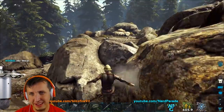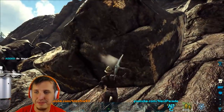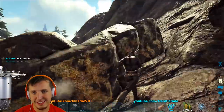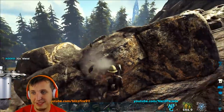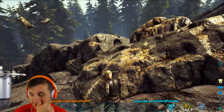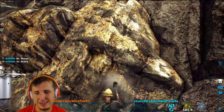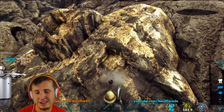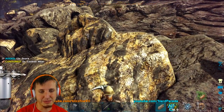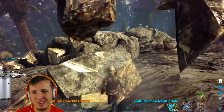There's been a lot of concern about Nerd Parade - how are you guys going to tame a quetzal without flyers? Don't worry, we will show you - we already know how we're gonna do it. The spoiler is teamwork will be a big thing, ingenuity will be a big thing. This is ARK - use your building skills, think outside of the box. You'll be able to tame quetzals without flyers, trust me - it's gonna be fun and I'm excited for it.